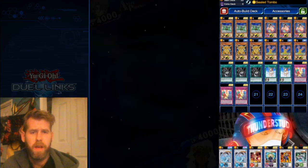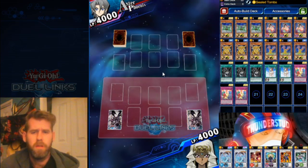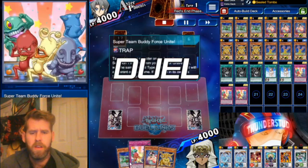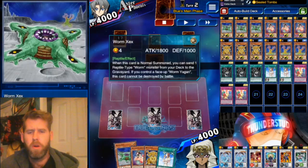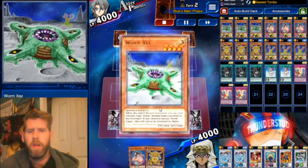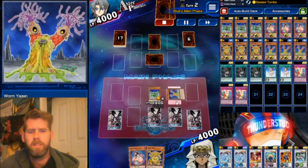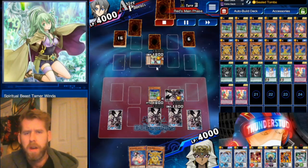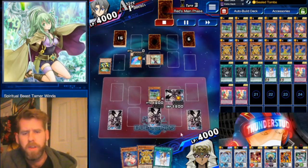Here we are facing an Aster Phoenix going second — got that new Red-Eyes skin looking sick. This is a great hand: we have a trap, a Tuner, a spell card, and a Zex — everything you could want. We normal summon Zex after setting both spell cards, that dumps Yagen, Yagen special summons himself face-down, and we attack.